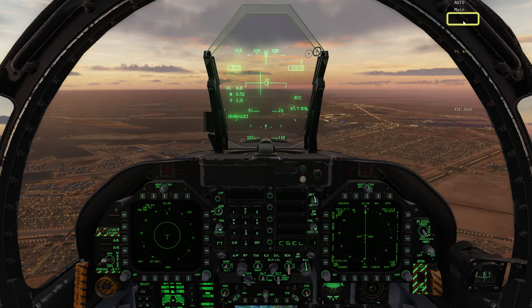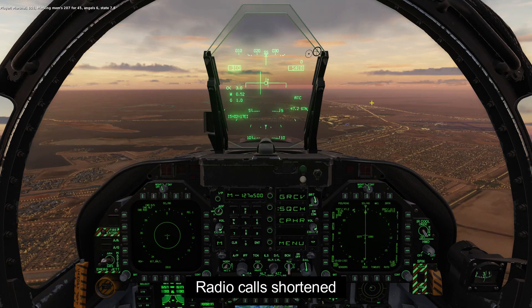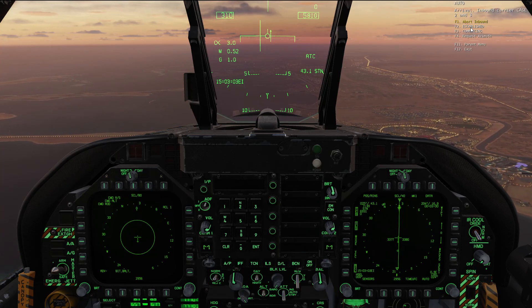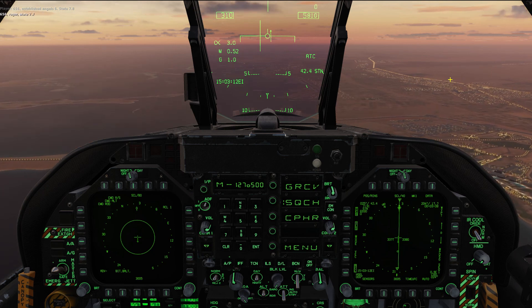Call the carrier to report inbound. Marshal: 656. Response: 656, case 3 recovery. Case 2 or 3 means we're good for auto-land. Report as established. 656, established. 656.